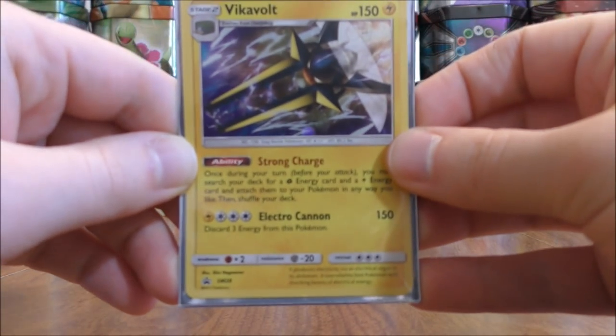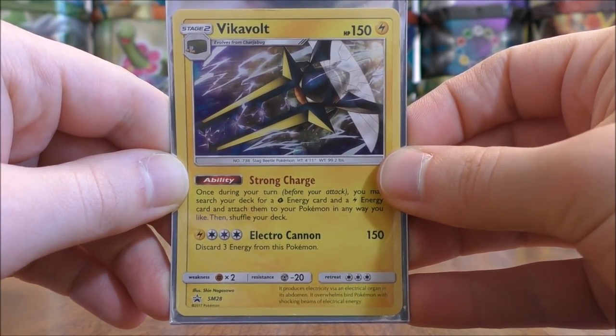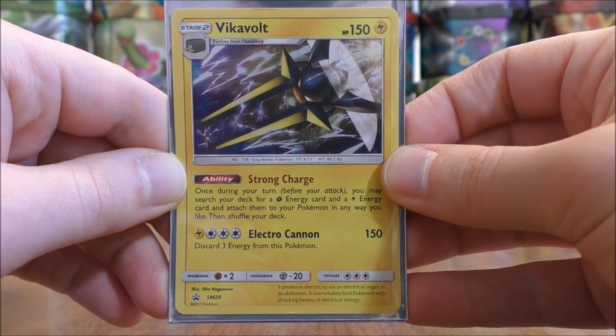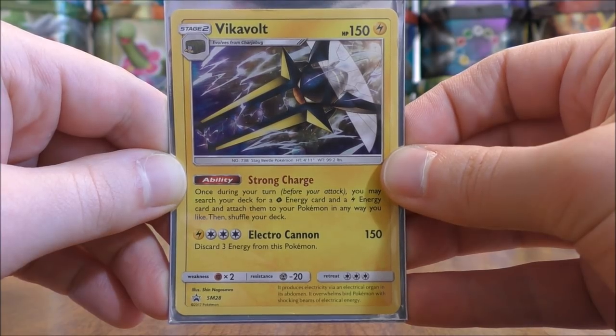Before getting into the actual decks, here are a couple of cards used in dual type decks. Vikavolt is very popular; its Strong Charge ability says, once during your turn, you may search your deck for a grass energy card and a lightning energy card and attach them to your Pokemon in any way you like, then shuffle your deck. This card is used a lot with Tapu Koko GX and Tapu Bulu.